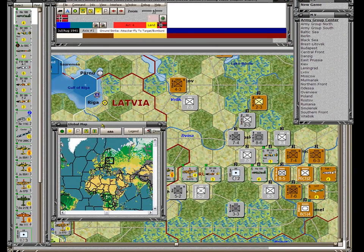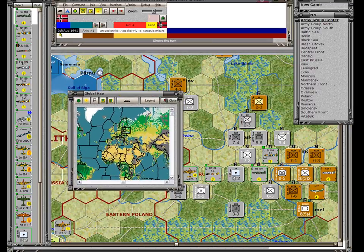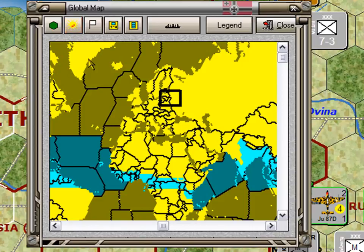The scenario we are playing is Barbarossa. We're in the second turn — that's July and August. The first turn was May and June. We're in the first impulse. The weather is fine throughout the northern part of the map, which in this case is Russia and Poland, where we're having the combat.